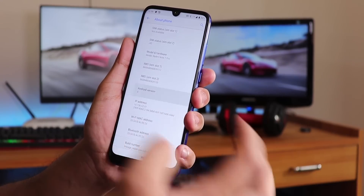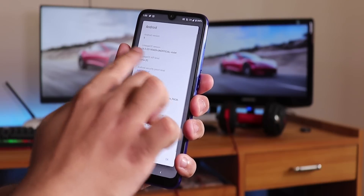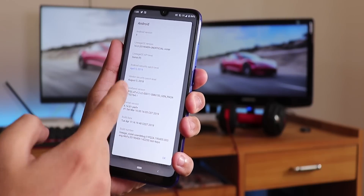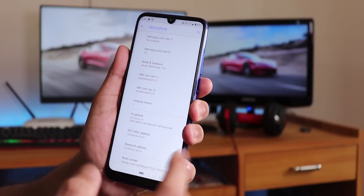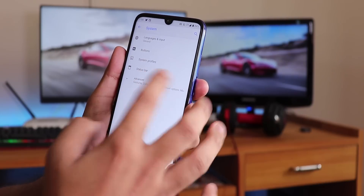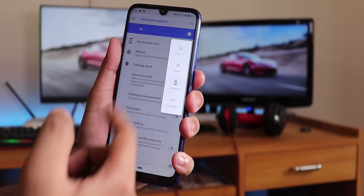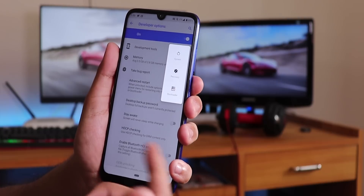The about phone section shows Android 9 Pie, LineageOS version 16 dated April 9th 2019, and the security patch is April 5th 2019 — the latest. The vendor security patch is August 5th 2018 and the kernel is perv-plus. To enable advanced reboot, tap the build number seven times, then go to System > Advanced > Developer Options and enable advanced restart. Holding the power button will then show reboot options for system, recovery, or fastboot.